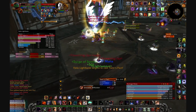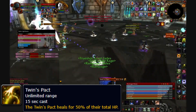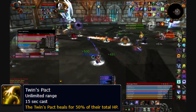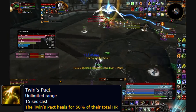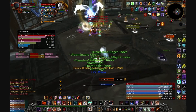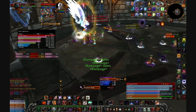The Valkyr also have their shared set of abilities. Twins Pact heals for 20% of their total health pool — or 50% in heroic. This ability has a 15-second cast and is interruptible. The cast will begin after Shield of Light or Shield of Darkness has been cast, but remember the shield also grants interrupt immunity, meaning the raid needs to burn the shield in order to interrupt the cast, otherwise the boss heals.